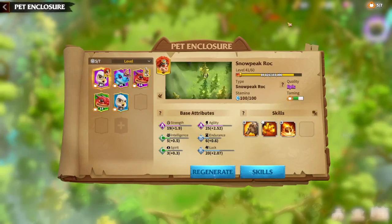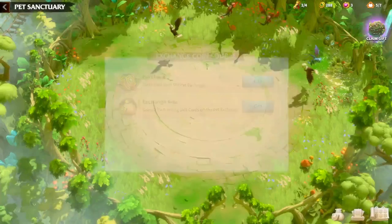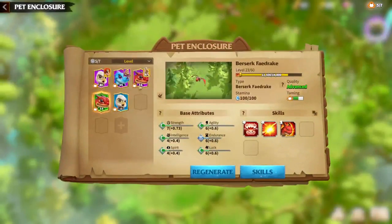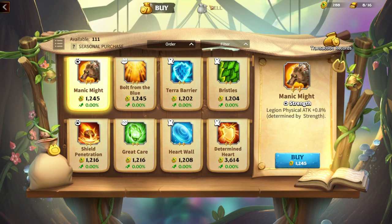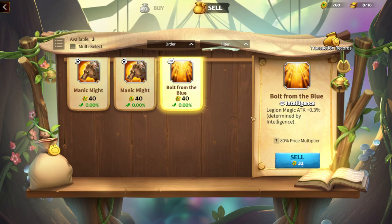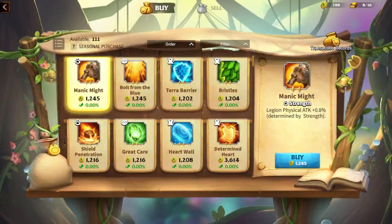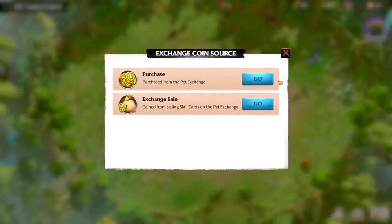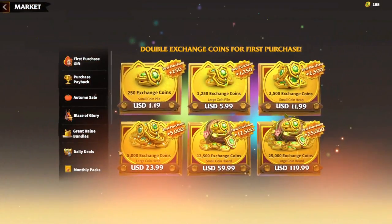For free-to-play players, the coins are hard to get because there are only two ways. One way is to sell your pets — by selling pets you get their skills, and some of these skills can be sold for a cheap price. Another way is to pay money, and by paying money you get a lot of coins.